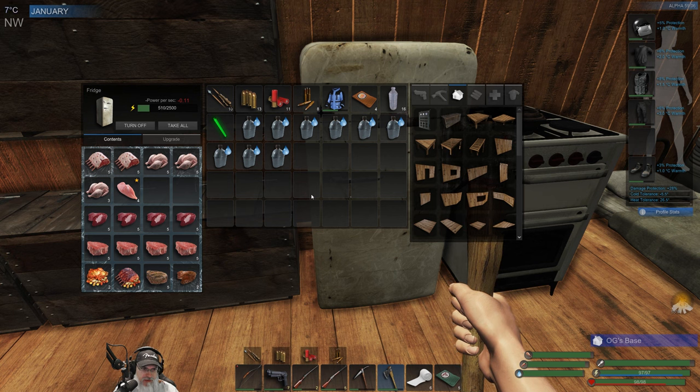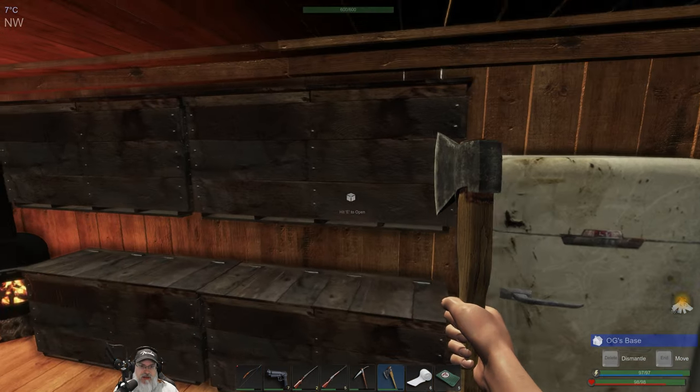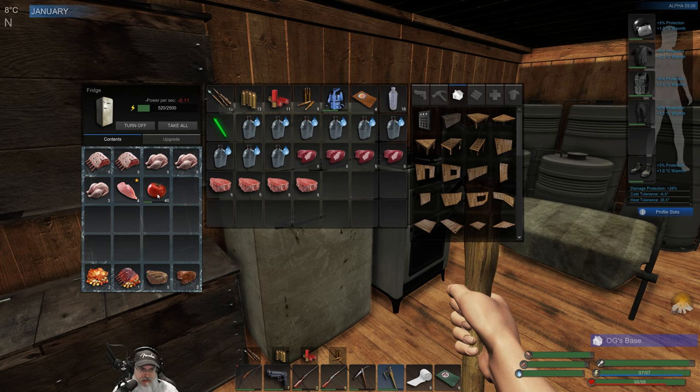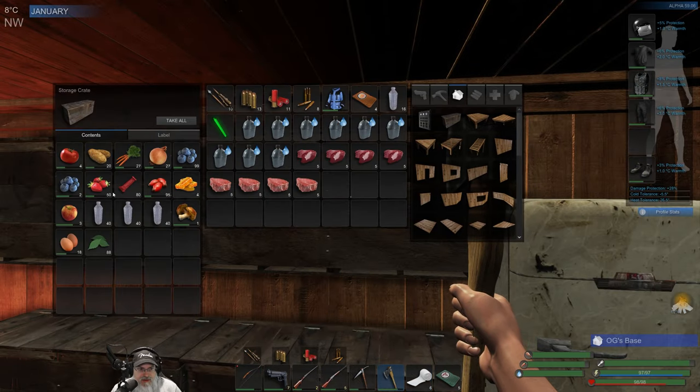Let's take out all of the basic meats because those are easy to obtain. We want it to have at least one full stack of tomatoes. He also said in the patch notes that you can't do those little exploit tricks by switching stacks around either. So yeah, that's a thing.